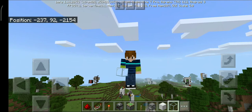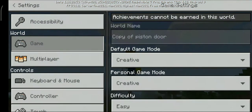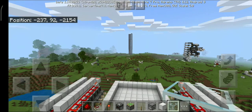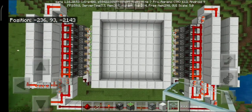So now in front of you — if I go into normal perspective — you can see the 8x8 massive piston trap door. Here it is: the massive 8x8 piston trap door.